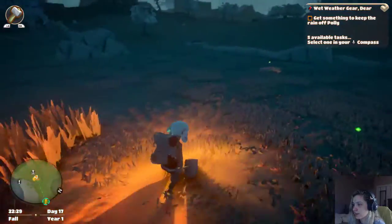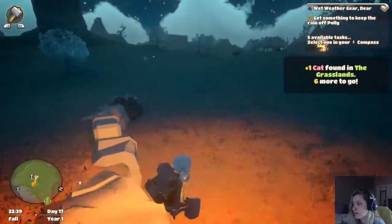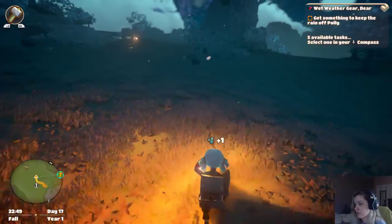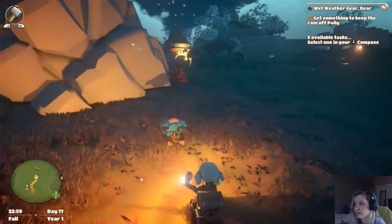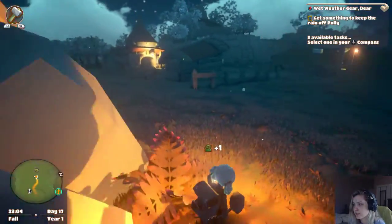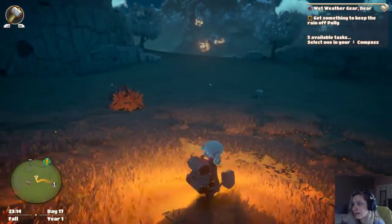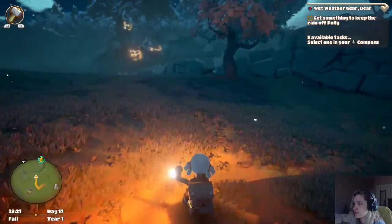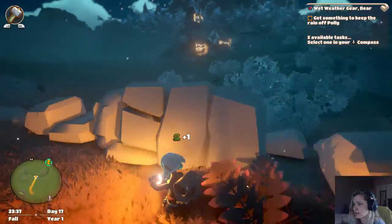We're going to save this kitty. I am a huge fan of collecting the cats because they are part of the game. I don't know what you get for them. But we also know that the sprites — the fairies, I like to call them — are so absolutely adorable. I enjoy them quite a bit. So we are really just gathering materials to get everything. I don't want to skip on Polly.